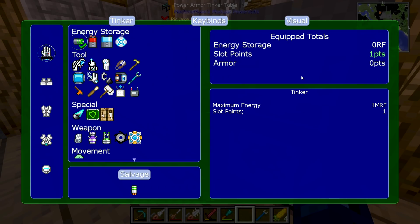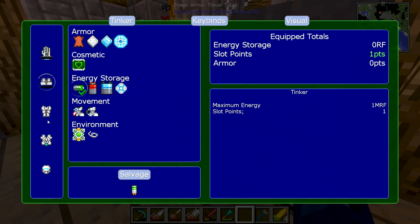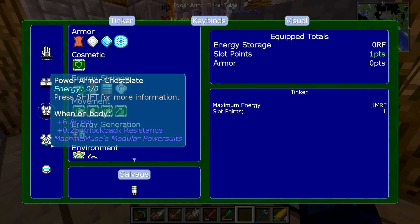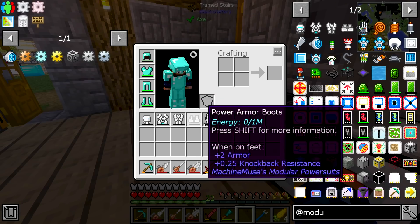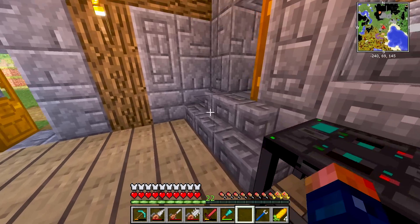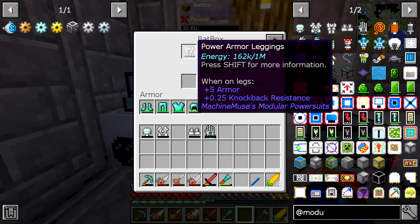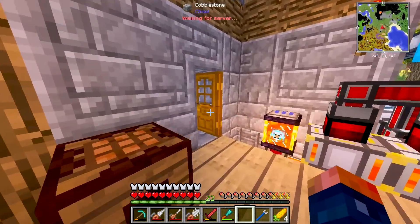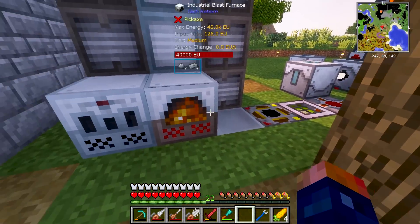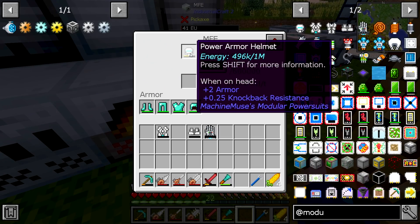We can install these. It shows us our point slot that we've utilized. All of this apparently holds power — one million. One million what? RF? No, it uses EU — it definitely uses EU. That's really cool. You can throw that in there — wow, that consumed that really fast.